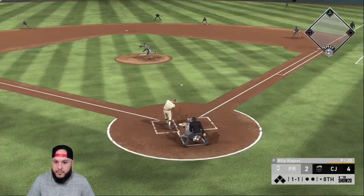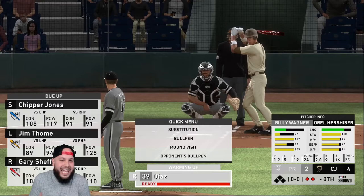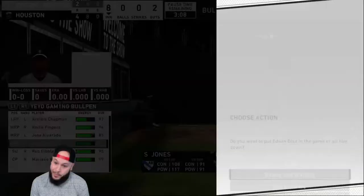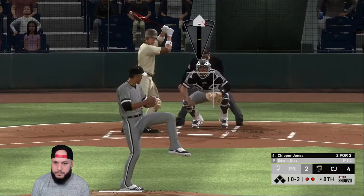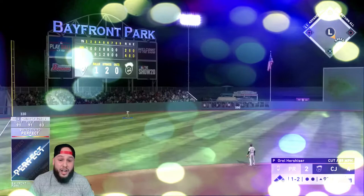Ninth inning: bump to right field, Mickey gets it, one out. Edwin Diaz makes his debut — absolute dot, beautiful pitching, one-two-three. We need two to tie, three to take the lead. Chipper Jones gets a perfect-perfect on a cutter — gone! Four-to-three ball game, Chipper's second home run of the game. Still one more out needed to tie. One down now — bloop and a blast, give us the lead, Chapman coming in.